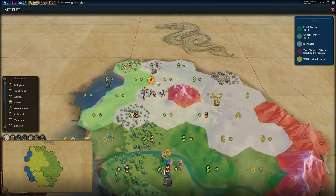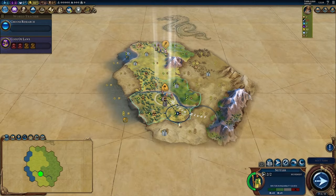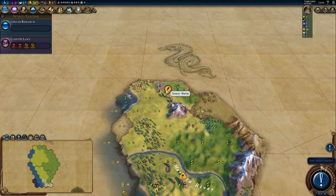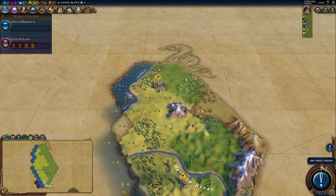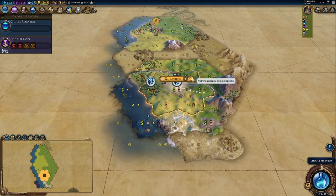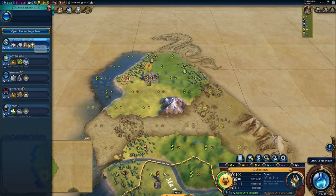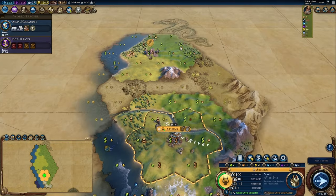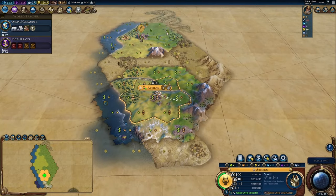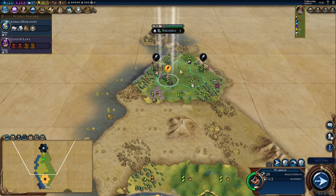I also hope I'm not straight on top of another civ again like in the third spawn — that was rough. There's another goody hut so I might pick it up with the warrior if there's someone too close. We'll see. First, we'll settle on turn three — Athens — and let's go for a scout right away. And let's go for animal husbandry because we have two camp resources we might want to improve early. It's Nalanda but we weren't the first to meet them, so I'm nervous about that.